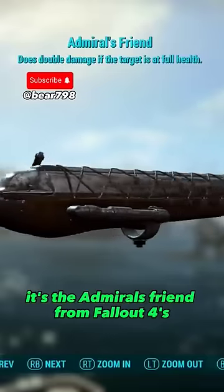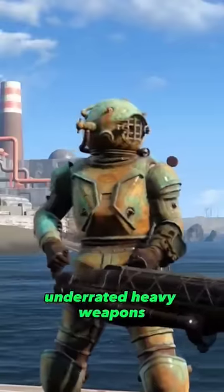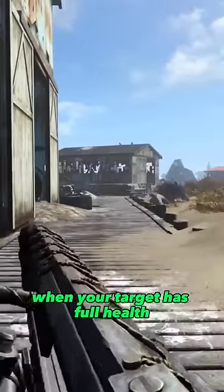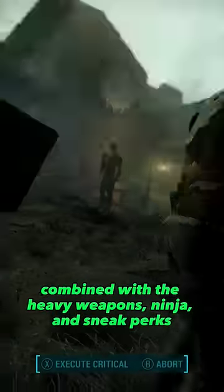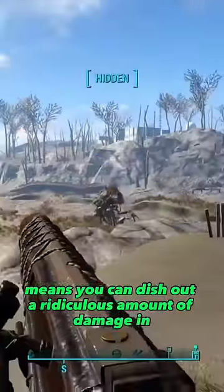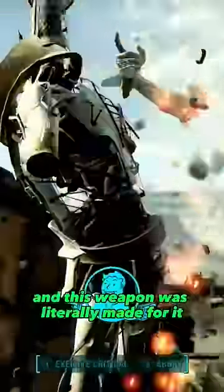It's the Admiral's friend from Fallout 4's Far Harbor DLC. And honestly, I think it's one of the more underrated heavy weapons you can pick up in the game. This weapon deals double damage when your target has full health. That legendary trait combined with the heavy weapons, ninja, and sneak perks means you can dish out a ridiculous amount of damage in just one shot. There's really nothing more satisfying than one-hitting an enemy in Fallout, and this weapon was literally made for it.